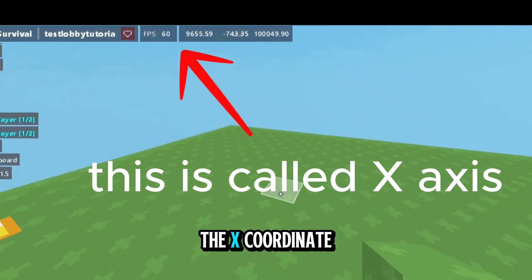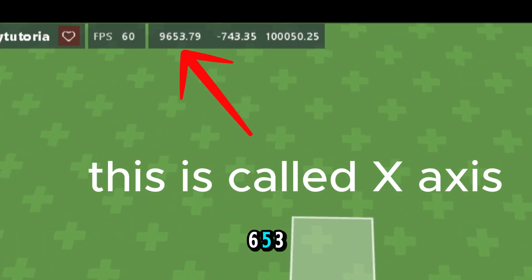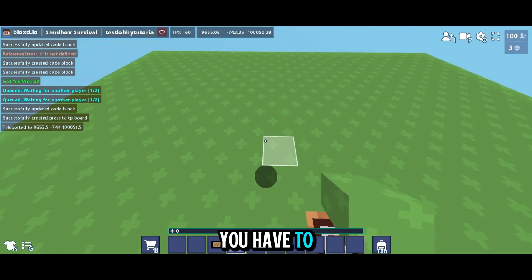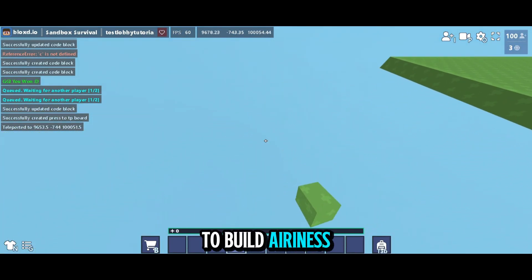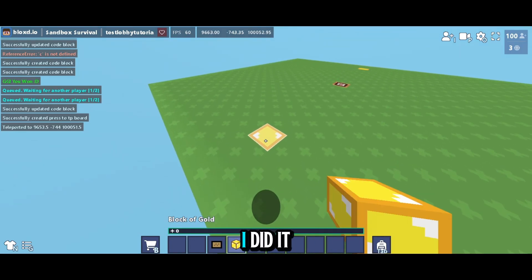You see the X coordinate — for me it's 9653. You have to increase this value going in the positive X direction, so build your arenas that way.